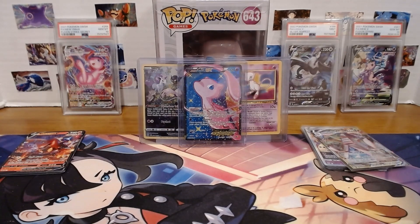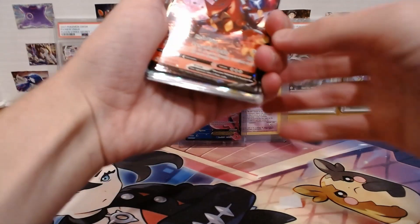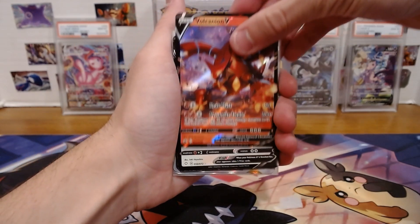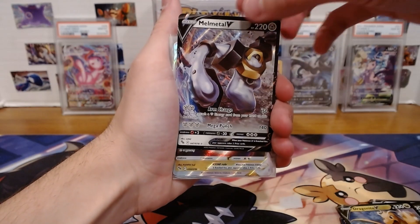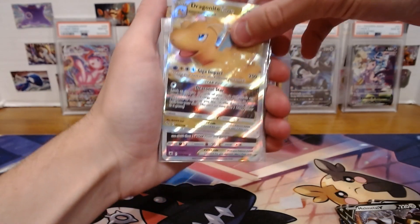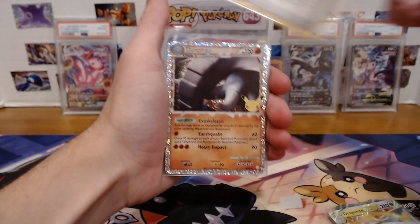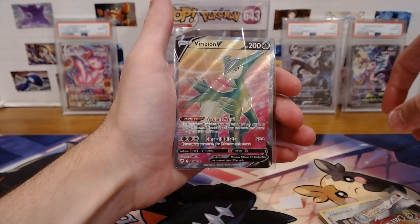Let's tally up these pulls. Today's total comes out to 13 pulls. We didn't have anything too crazy, but we did have more cards above a regular V — we had fewer regular Vs in terms of pulls than other cards. I feel like we're on kind of a dry streak with pulls lately. The pulls include: Volcanion V, Ditto V, Cramorant V, Granbull V, Dragonite V, Melmetal V, Dragonite V-Star, Hisuian Typhlosion V-Star, Rocket's Admin, Donphan, Duraludon VMAX, Machamp VMAX, and Virizion V Full Art.